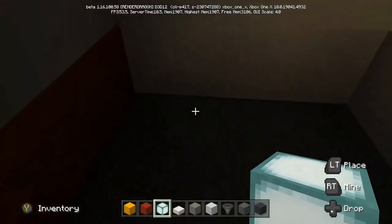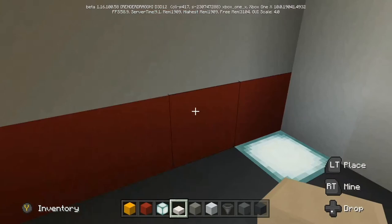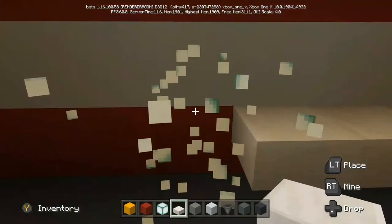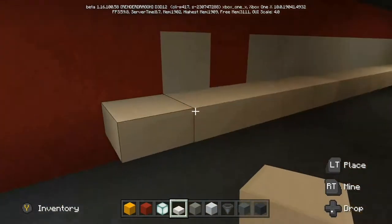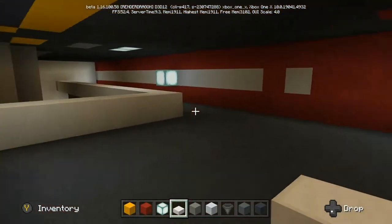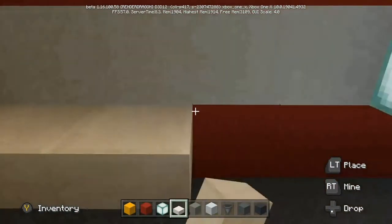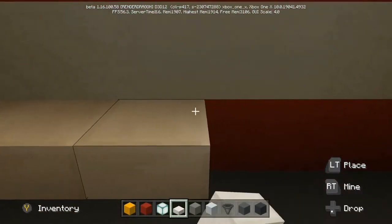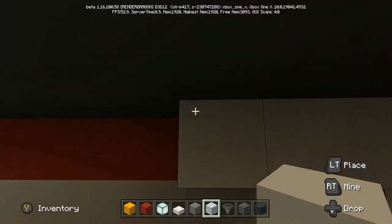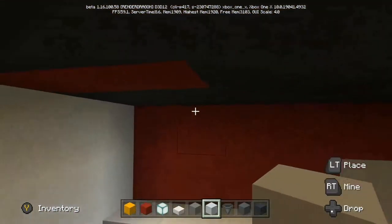We're going to move the sea lanterns down to the floor. I was thinking of doing half slabs going along here — maybe consoles on the side to give the impression that they're there, or just get some detail on the wall. You have enough room between the half slabs and the one-high white concrete to walk through with no problems without it feeling too close together. Along the roof where the red is, we're going to do a line of white concrete on both sides.